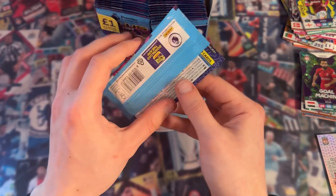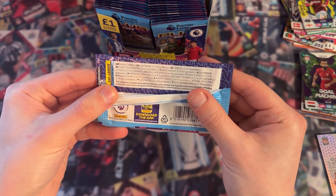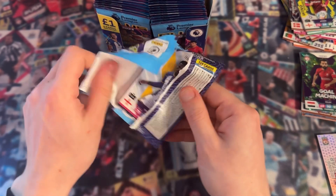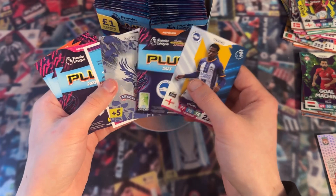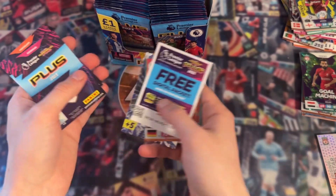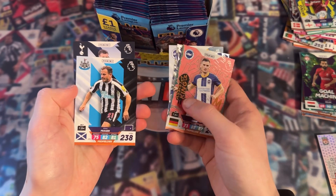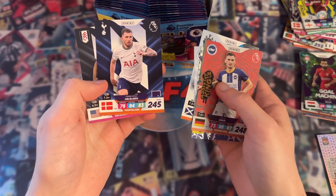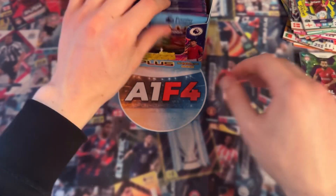We have three Gold Machine cards - they are one in 10.5 packs and we've definitely not opened 30 packs yet so that's quite good. Next: Levi Cowell again. Assist King Pascal Grob for Brighton. The free digital pack - I hate how these packs are laid out, it's so annoying with the digital pack in the middle. Ryan Fraser, Pierre-Emile Hojberg, Anthony Robinson. Another decent pack but nothing special.